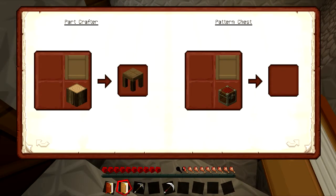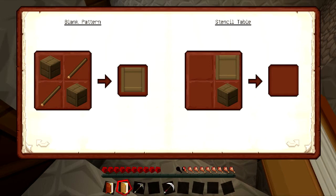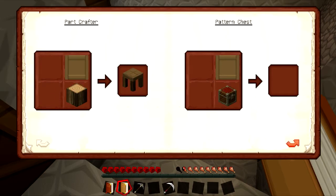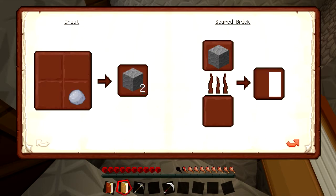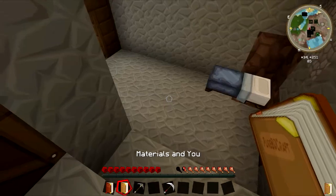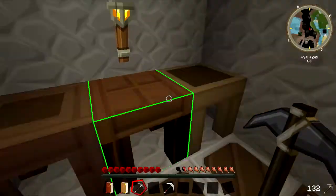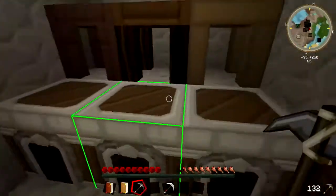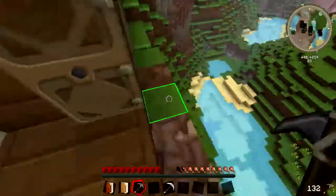You need blank patterns for everything in this one — to do part crafters, pattern chests, tool stations. There's some stuff I haven't even gotten to yet and don't even know what it's for. But what I have gotten to is this cool tools creation part, which I haven't done anything with yet because we're going to go mine for some more minerals.